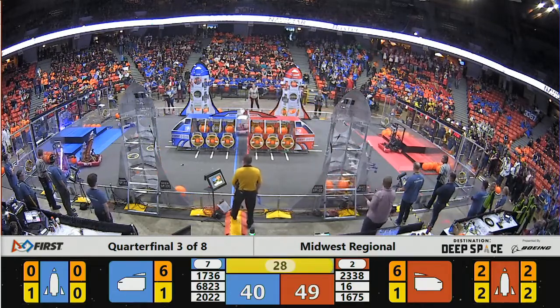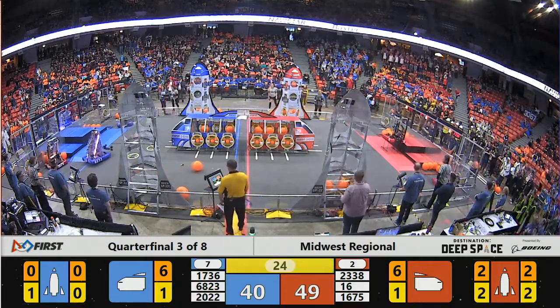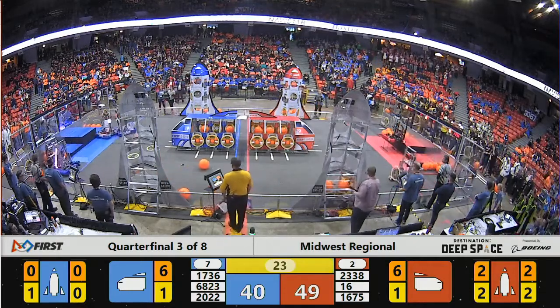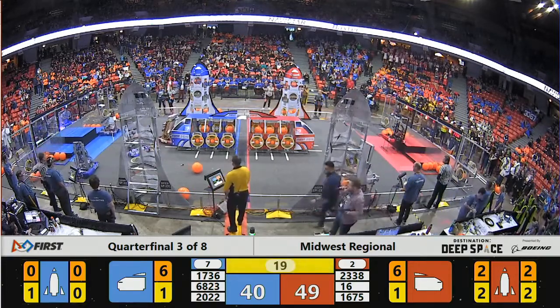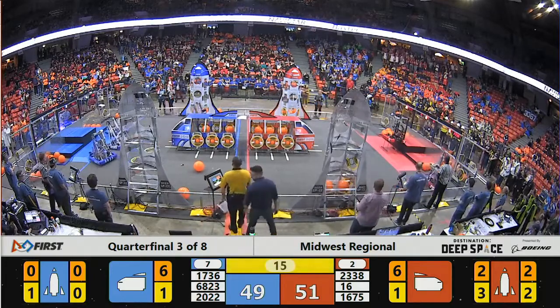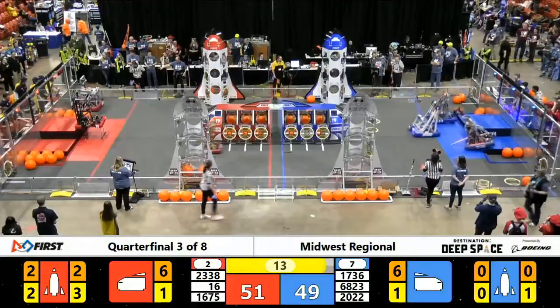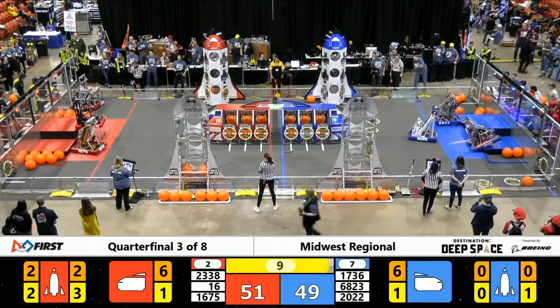Bomb Squad lining up by the Red Alliance hub platform — they clearly want to climb. 12 points up if they can make it successfully to the third platform. 20 seconds to go, we are in our endgame period. Red Alliance in the lead by 9 points with 15 seconds to go. Bomb Squad is elevated, but they are not moving forward onto the level 3 hub platform.